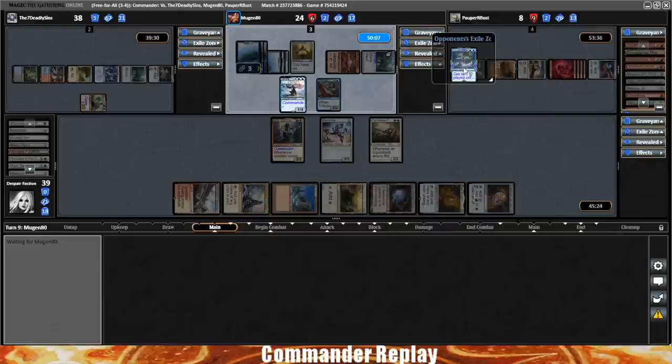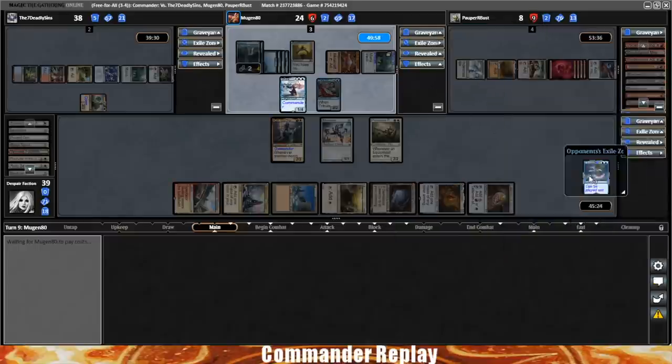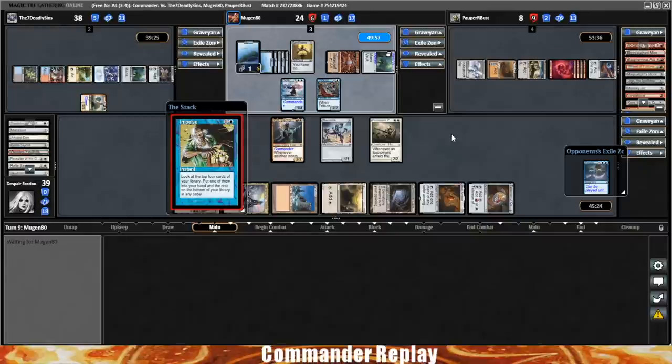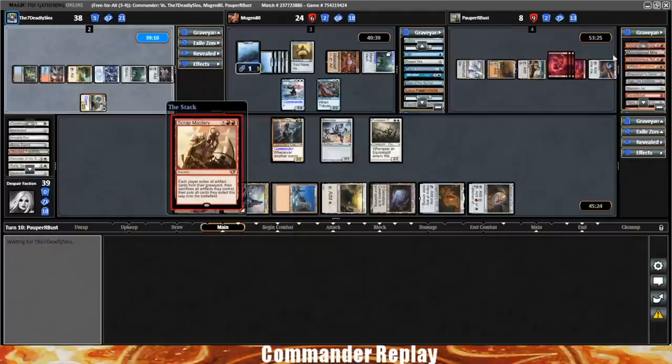Scrap Mastery! Oh my — that's Living Death for Artifacts. This is going to be ridiculous. Will we even survive it? They have a Lion's Eye Diamond. We're going to draw a bunch with Pure Steel Paladin — that'll be cool. Opponent gets an Isochron Scepter — only two cards in hand. Deadly has the Isochron Scepter, five cards in hand. We're going to draw four with Pure Steel Paladin and get a Mortar Pod, our Artifact Land, our Signet.